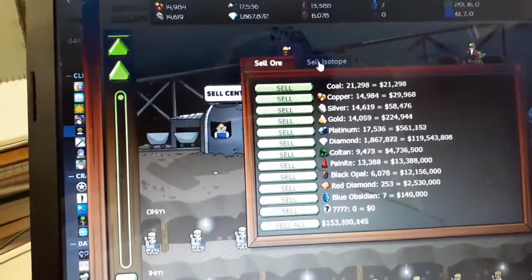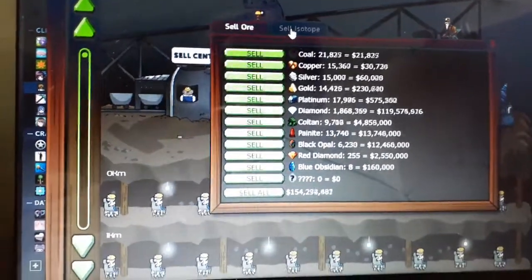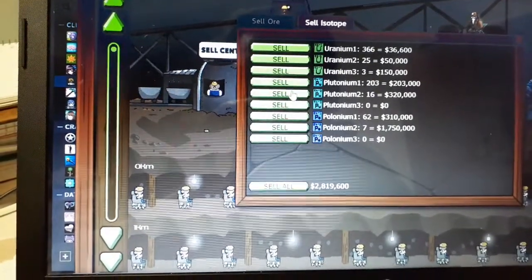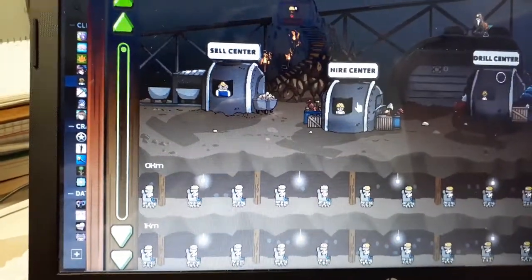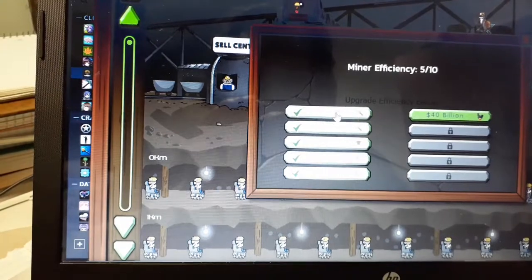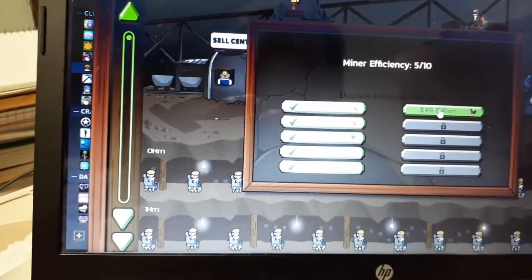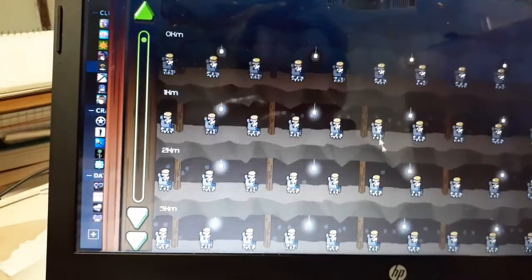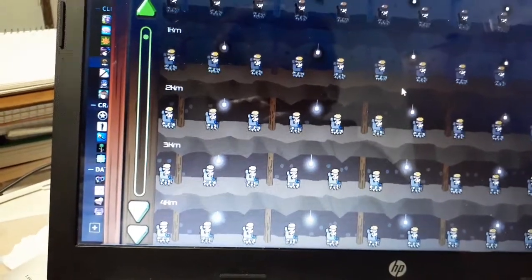I'll show you exactly how far down I've gone eventually. The ore and the isotopes — those are the resources you get. At the higher center, you use these to increase the efficiency at which your little miners go about digging and acquiring more resources.